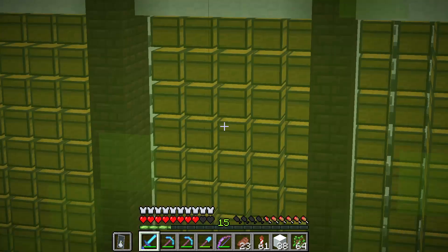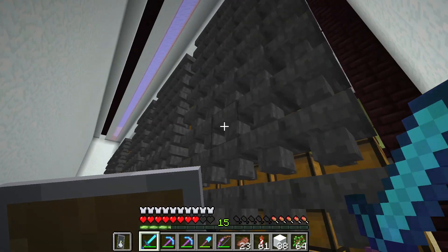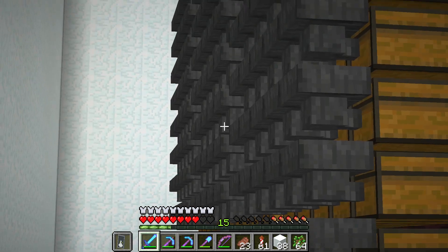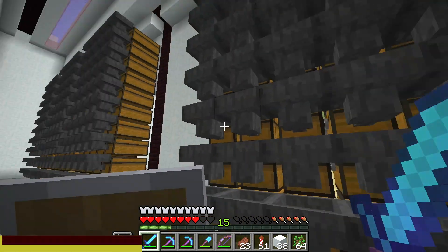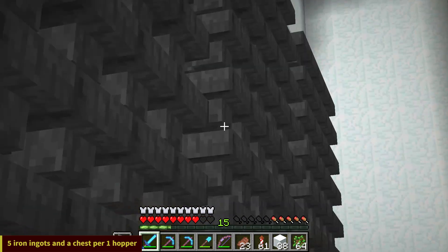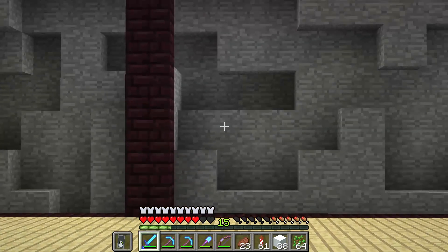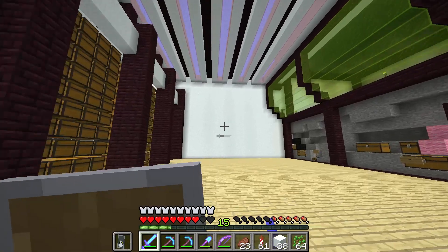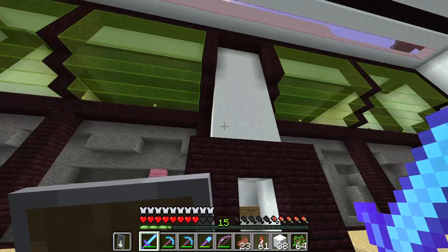Look at all of those chests right there. Wait — look at all of these hoppers. Hoppers are like the most expensive thing ever in this game to craft. Just imagine how much iron this must have taken — this is ridiculous. And over there is where the sheep were supposed to go. I'm definitely going to be working on this after I finish the main base over there. That's the wool farm.